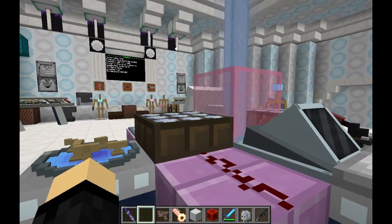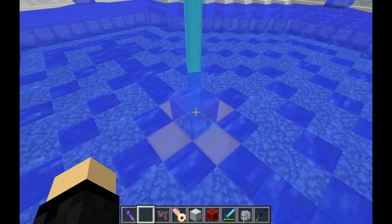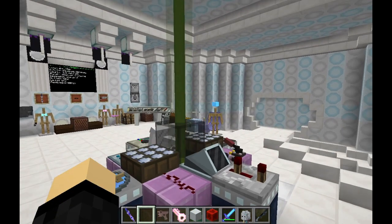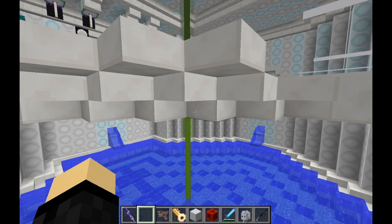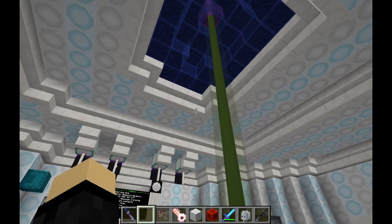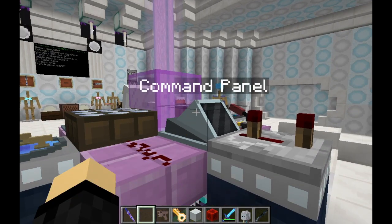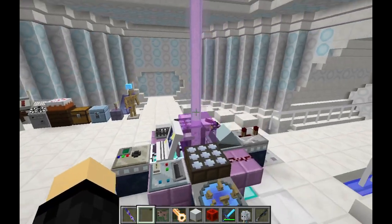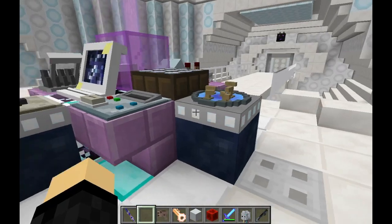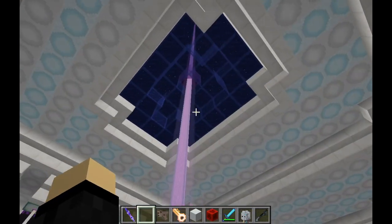You'll notice that the beacon doesn't always line up with the color of the glass block. That's because there is a second glass block down below just above the beacon. The purpose of this is to provide actually two different colors at the same time, each of which gets altered each time we trigger the command panel. This gives us even more colors that our beacon can display, so this can actually alter the beacon to a total of 16 by 16 different color combinations. Both of these glass blocks change at random to one of the 16 different colors of stained glass in Minecraft.